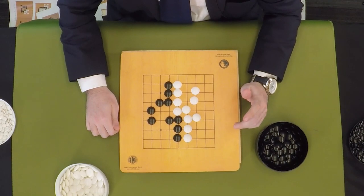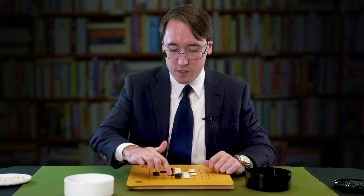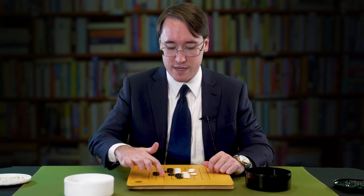Consider the rule of handicap — usually on a 9x9 board it's not six and a half, it's usually something like two and a half or one and a half depending on the agreement. Let's say for the sake of conversation it's one and a half, so black just needs to win by two. Counting black's territory: 1, 2, 3, 4, 5, 6, 7, 8, 9, 10, 11, 12 — this area is not going to count — continuing: 13, 14, 15, 16, 17, 18, 19, 20, 21, 22, 23, 24, 25. So it's 28 to 25.